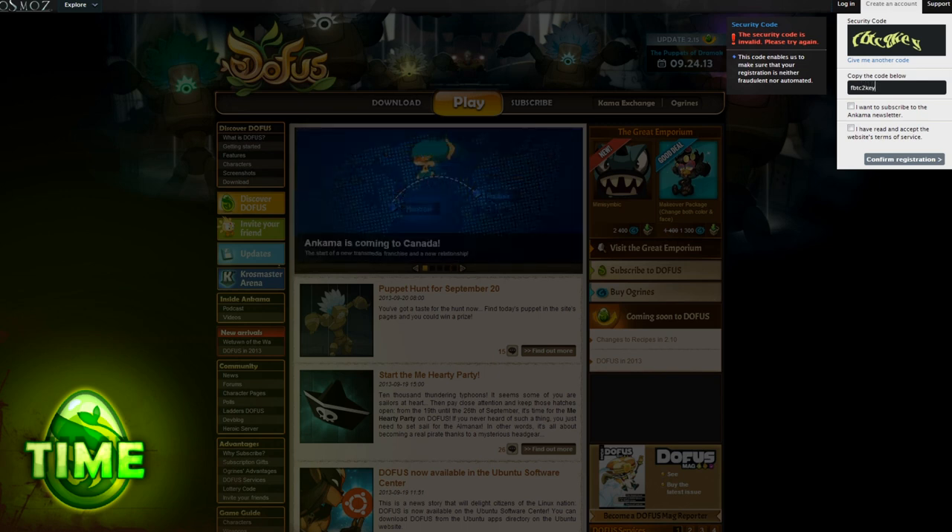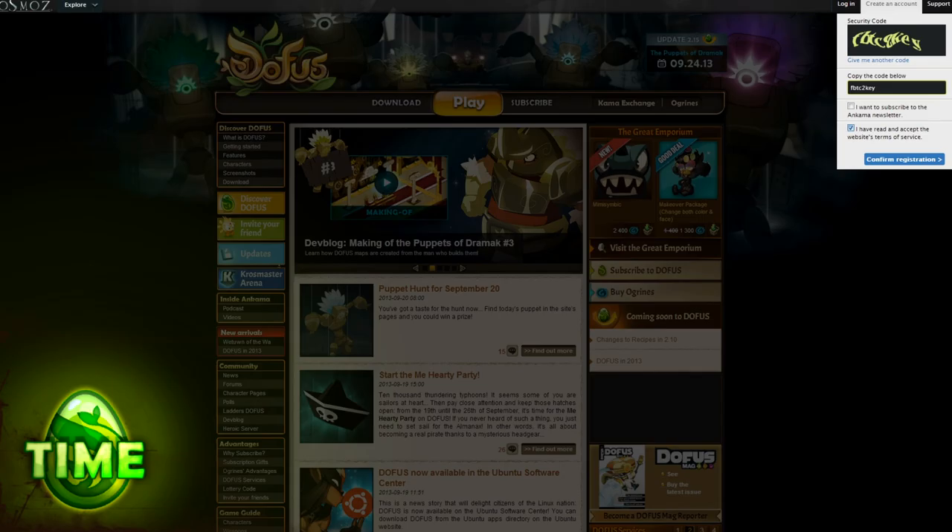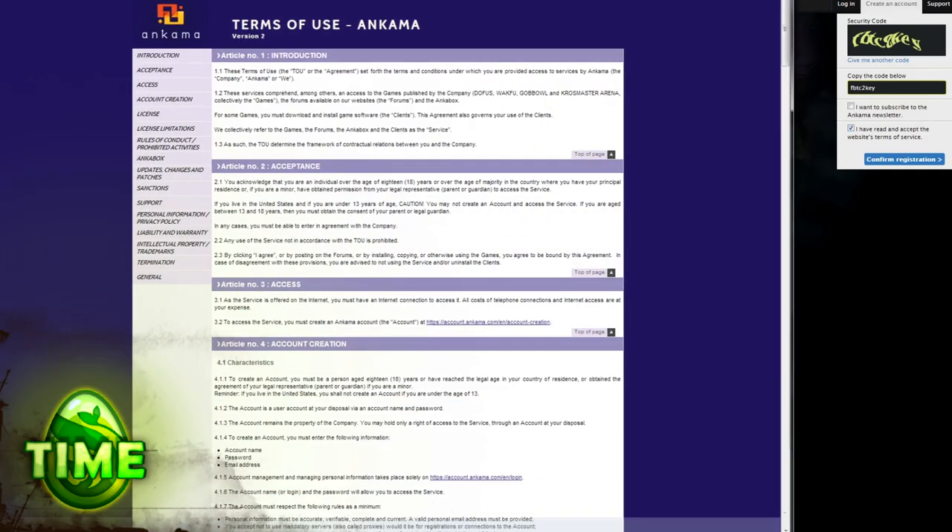And then, of course, the classic anti-bot captcha and terms and conditions. Take a moment to read them — it could be useful in the future. With this step, your account has now been created.